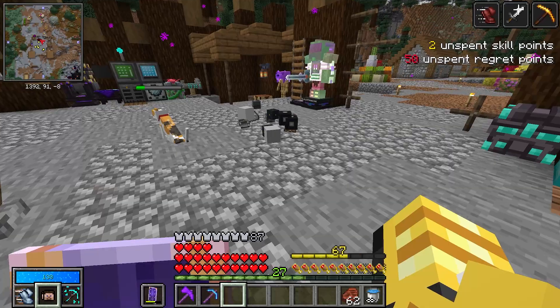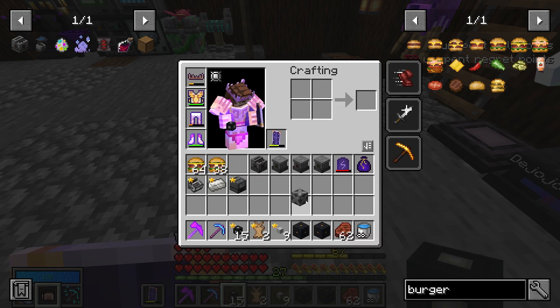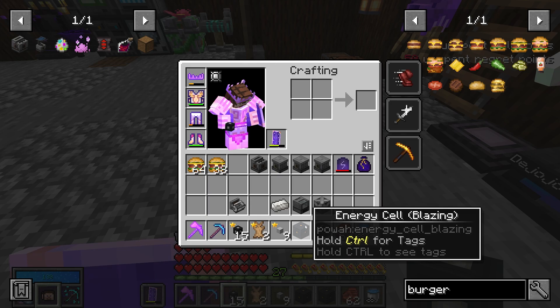Two blazing energy cells — that is nice. And steel casing! Got some good stuff. And the burgers — we'll get to the burgers. Pretty good, I think I'll just keep these for now.